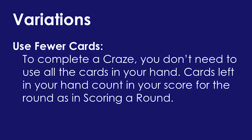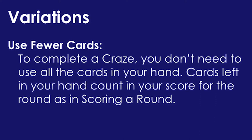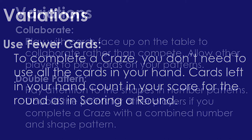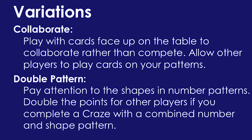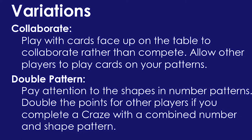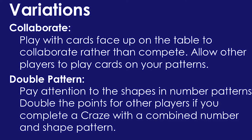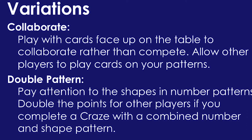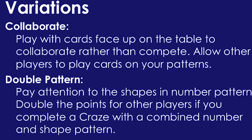There are many variations to this game. One variation is to use fewer cards — in this variation, you do not need to use all of the cards in your hand. Another variation is to play with the cards face up on the table to collaborate rather than compete, allowing other players to play cards on your patterns. Finally, you can also play with double patterns: pay attention to shapes and number patterns, and double the points for other players if you complete a craze with a combined number and shape pattern.